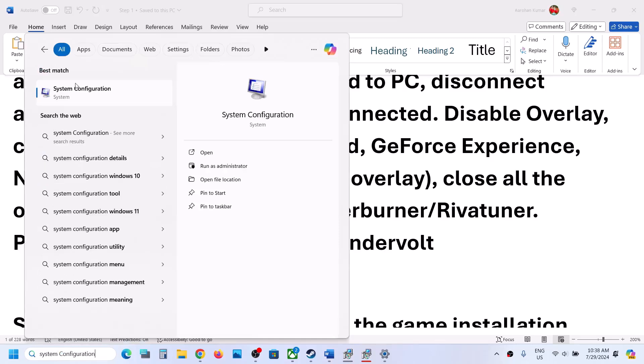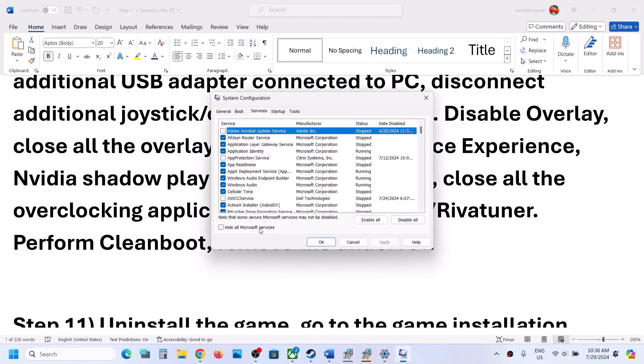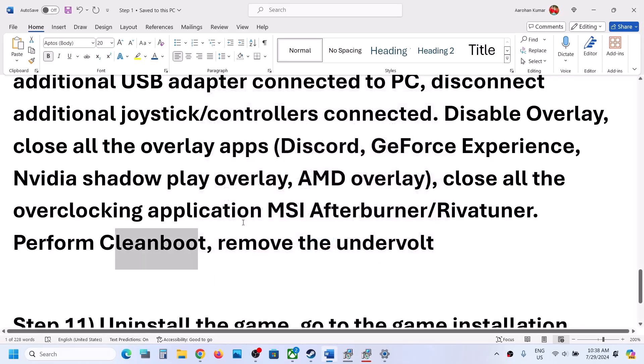If you have any overclocking applications like MSI Afterburner, revert or close them and then launch the game. To perform a clean boot, type 'system configuration' in the Windows search box, go to System Configuration, go to the Services tab, check Hide All Microsoft Services, then click Disable All. Click Apply, click OK, restart your computer, and launch the game. Also, if you have applied any undervolt, remove it and then launch the game.